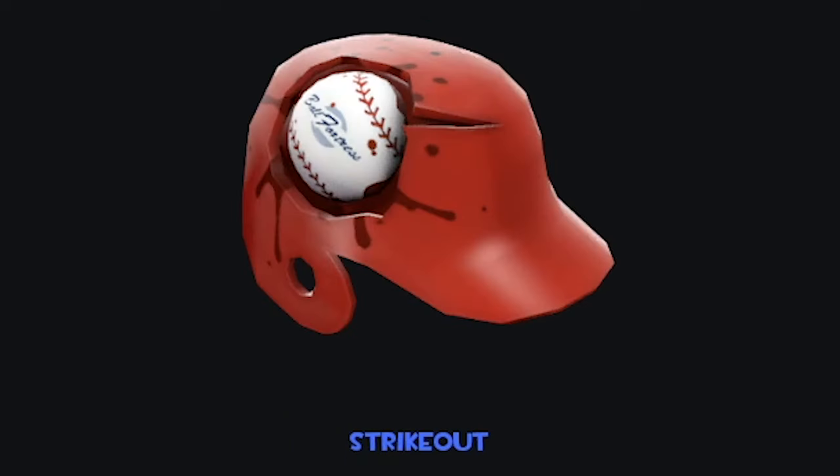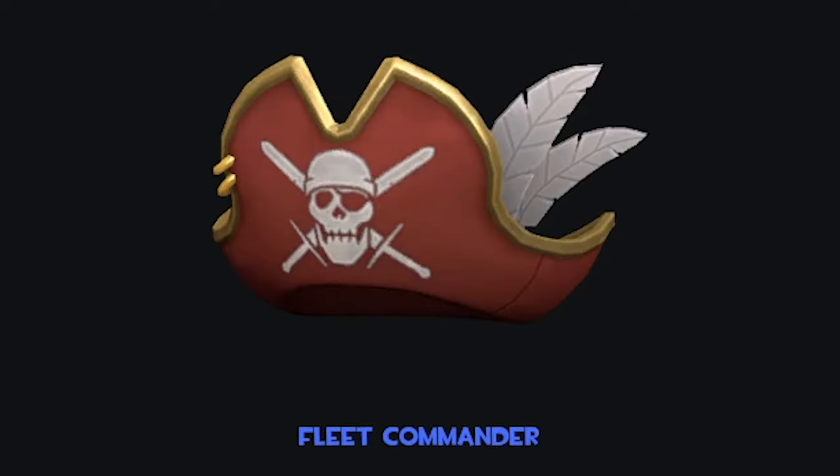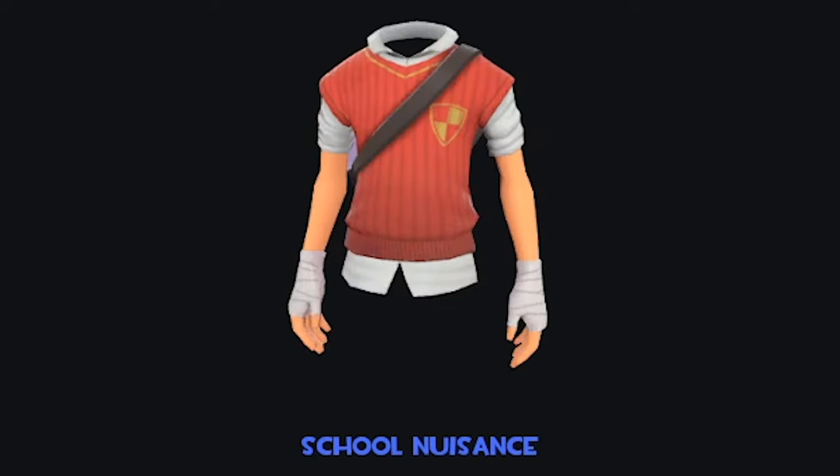The Strikeout — it's just the bazhelm with a ball indented in it and a bit of blood everywhere, which would happen if you got a baseball slammed into your face. It looks alright. Hopefully the ball changes colour depending on what team you're in, so it's a red ball in a blue helmet, blue ball in a red helmet. Fleet Commander — another pirate hat for the Demoman, and probably one of the best to be honest. This looks pretty nice. I like the colour scheme and the skull and crossed swords as well.